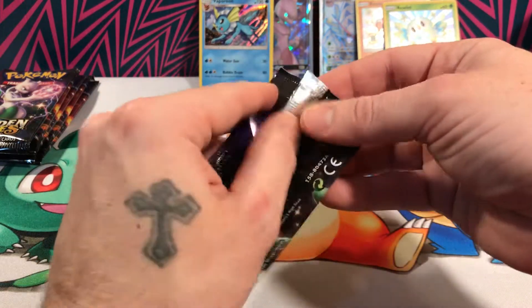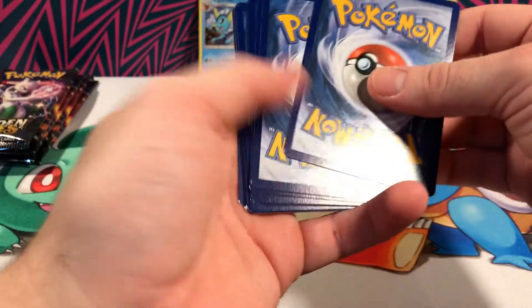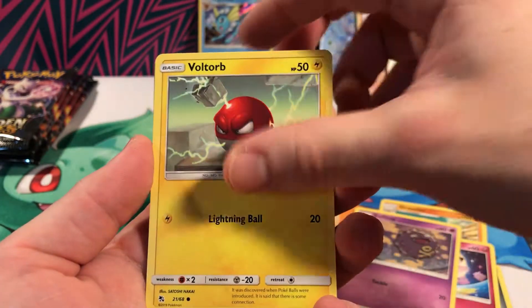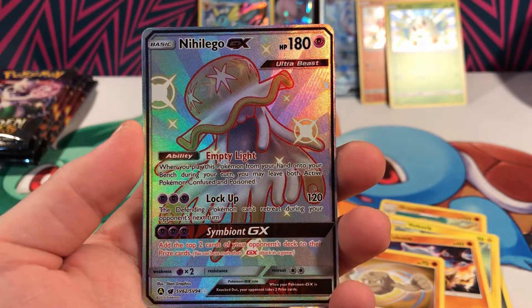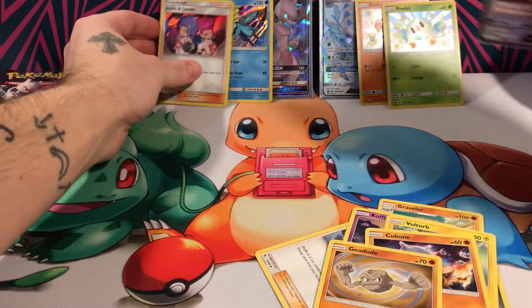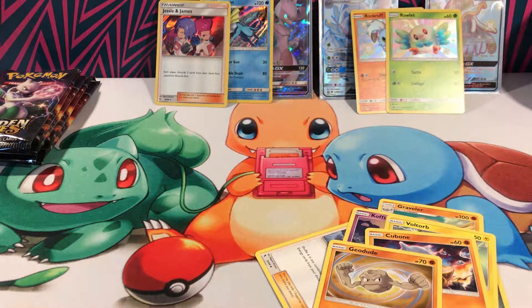On to our next pack, a Mewtwo. That pack was a little stubborn. There's our code. Graveler, Giovanni, Brock, Clefairy, Voltorb — a lot of familiar faces today. Nialego GX — another shiny! We are just pulling shinies left and right today. I love these packs. And a holo Jesse and James. The pulls today are amazing. This is one of the best boxes I've ever had. I've only opened three boxes so far, and this is by far my best one.